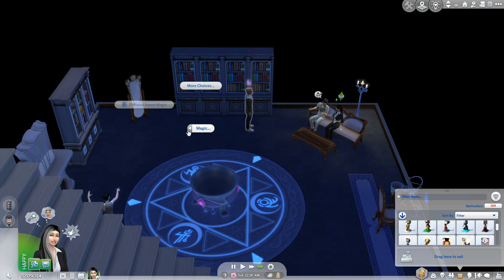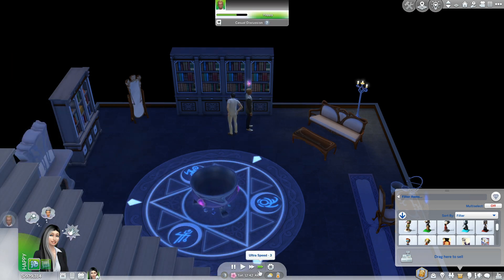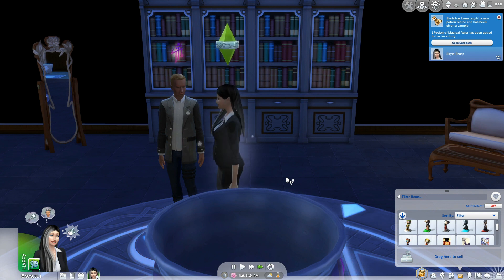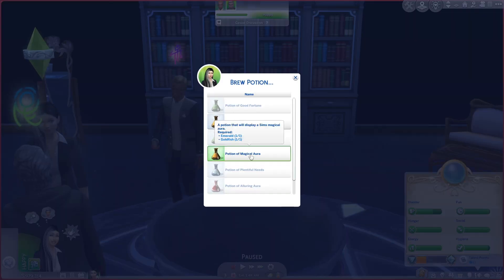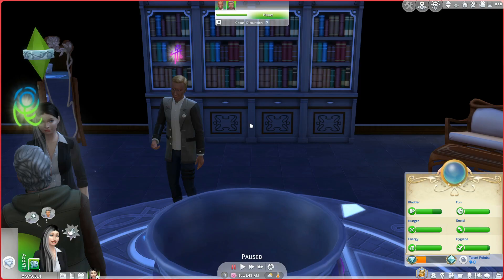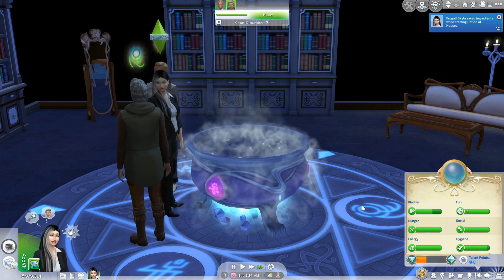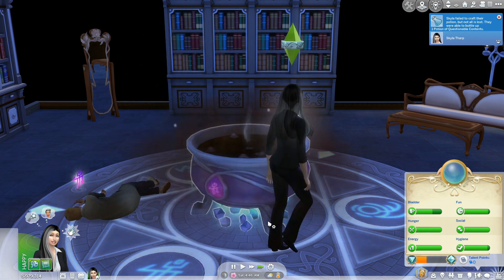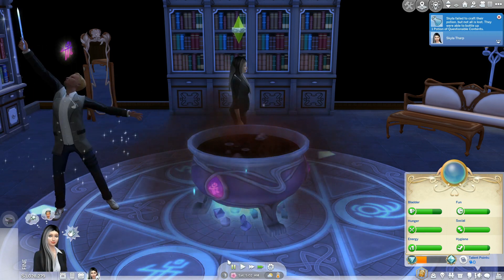Let's ask to teach a potion recipe. Potion of magical aura. So now let's see if we can brew a potion. That's emerald and goldfish. So that's working now — it's just somehow mine. Oh, I saved ingredients. It failed. I guess discard content — we are not doing well at all.